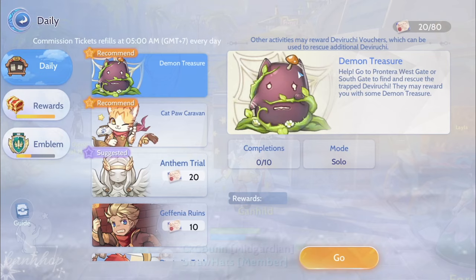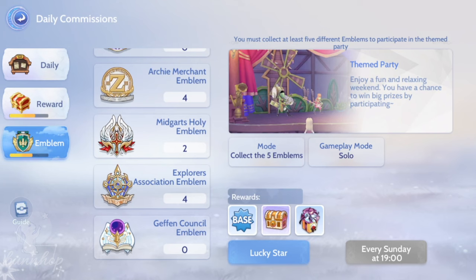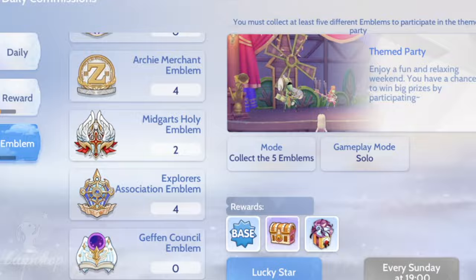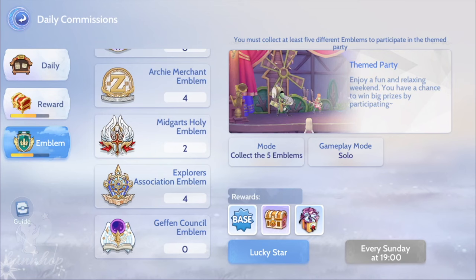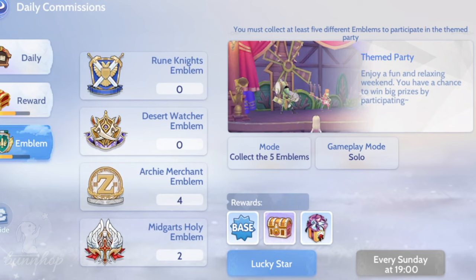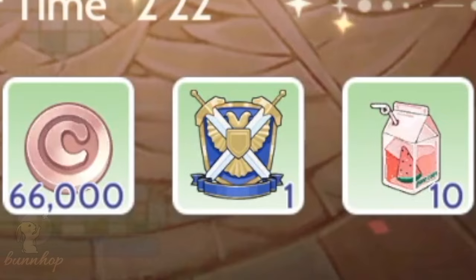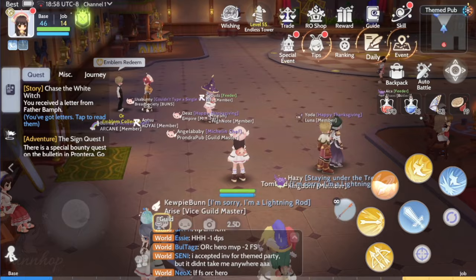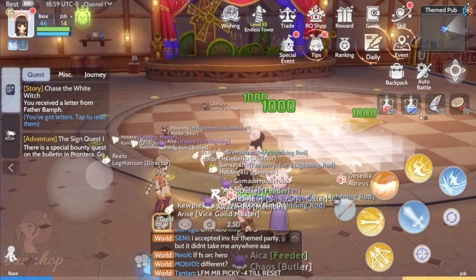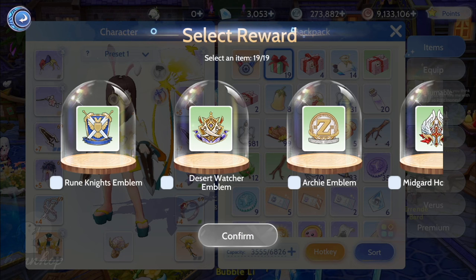So why do we have all sorts of other daily quests available when most people just do Hazy Forest, Anthem Trial, and maybe Dance Party anyway? This is where those emblems come in. Every Sunday at 8pm, Pintero holds a themed party — a fun event where you can socialize and dance with other players. In order to get in, you'll need 5 different pieces of emblems, meaning one of each type available in the game except one. You can, for example, have one Rune Knights, one Desert Watcher, one Archie, one Midgard Holy, one Geffen Council, and one Explorer's Association emblem, and you'll gain access to the themed party. Because Hazy Forest only gives a Rune Knight emblem and Anthem Trial only grants a Midgard Holy emblem, you'll need to do 3 other daily quests offering unique emblem rewards if you want to participate. But if you really only want to do Hazy Forest and Anthem Trial, other ways of getting emblems are through emblem boxes — obtainable from, coincidentally, Hazy Forest and Anthem Trial — and exchanging them with your friends and guildmates.